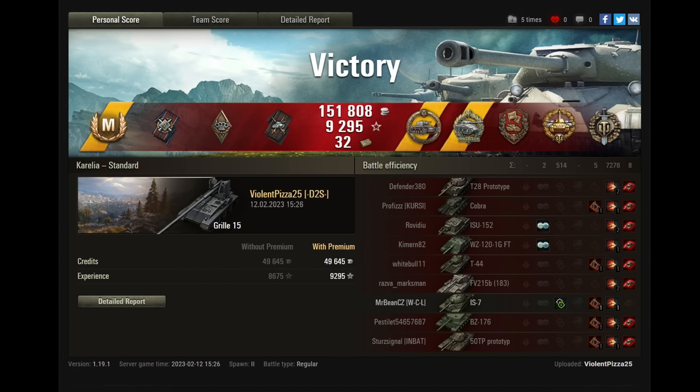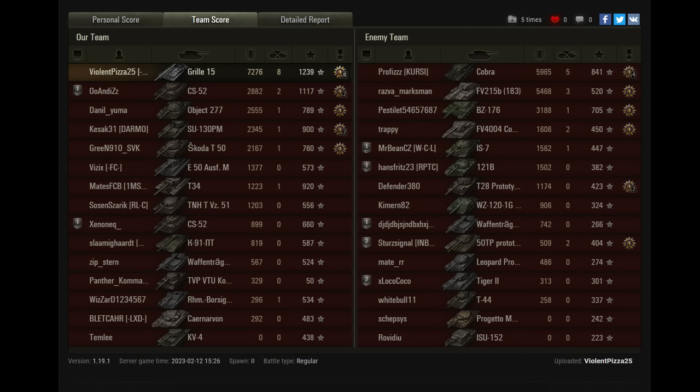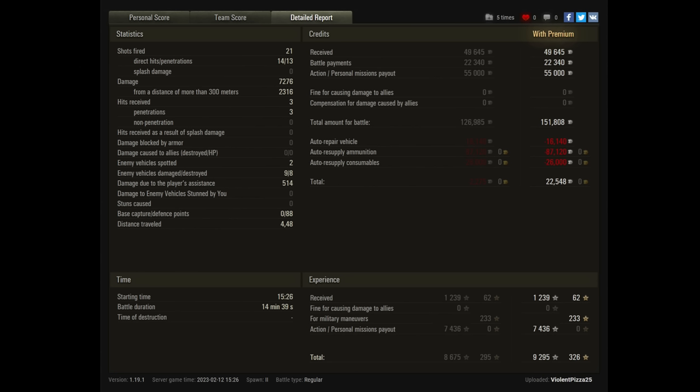So in no particular order: eight kills, Top Gun, High Caliber, Defender, Radley-Walters Medal, Kolobanov's Medal, and Ace Tanker for Violent Pizza 25 in the German tier 10 completely improbable tank destroyer — the Grille 15. And then there's the small matter of 7,276 damage done to go with the eight kills and 1,239 base experience.